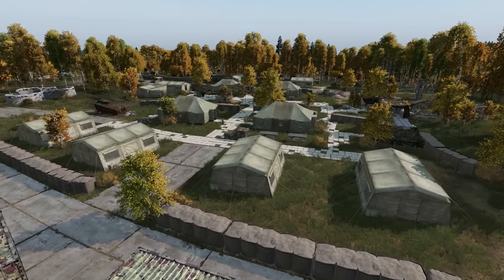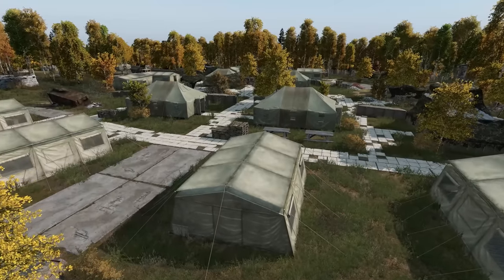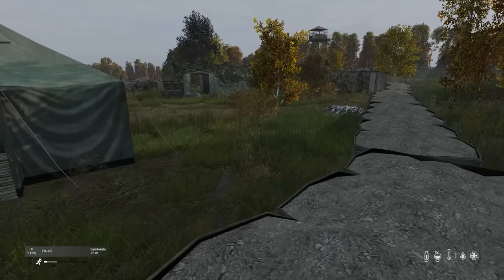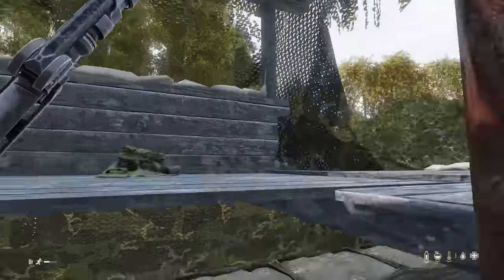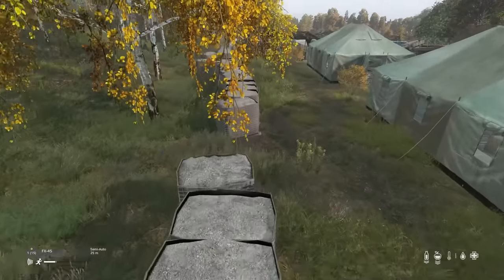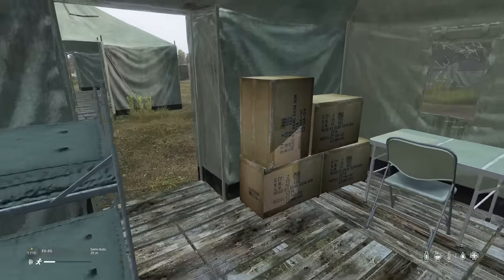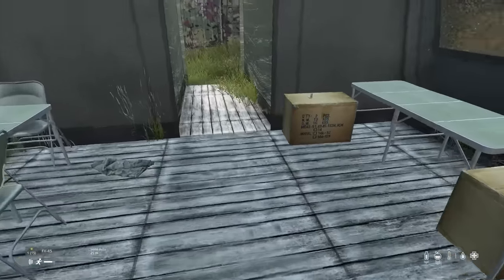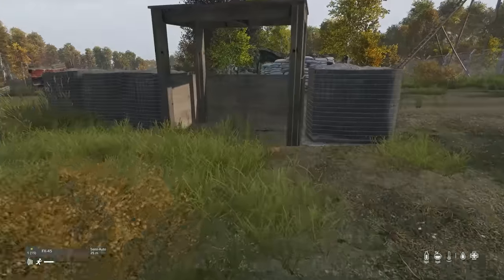Now we're over to Tisy — the furthest north military on the map of Chernarus. Here you are highly likely to engage in some form of interaction and there's a lot of good gear here. We've come in from the west side and I always like to hit the tents before getting to the northern area within Tisy. This is a dangerous place — you're likely to get taken out or shot at from a number of different angles. It could be from the forest, from the watchtowers. You need to remain extremely vigilant. I'd say six out of ten times I'm up here, I always get into something.